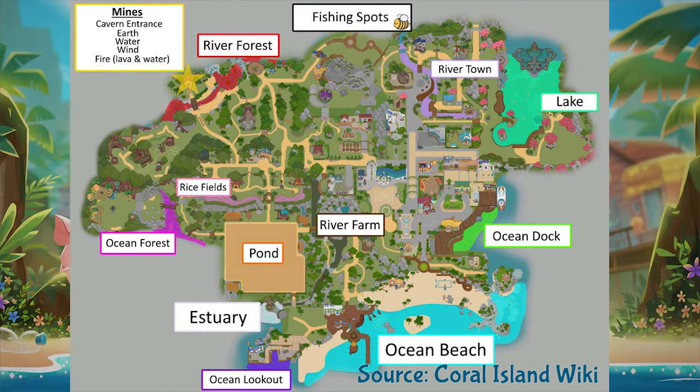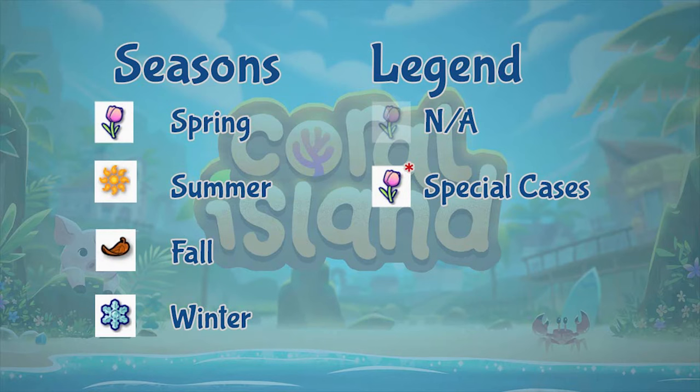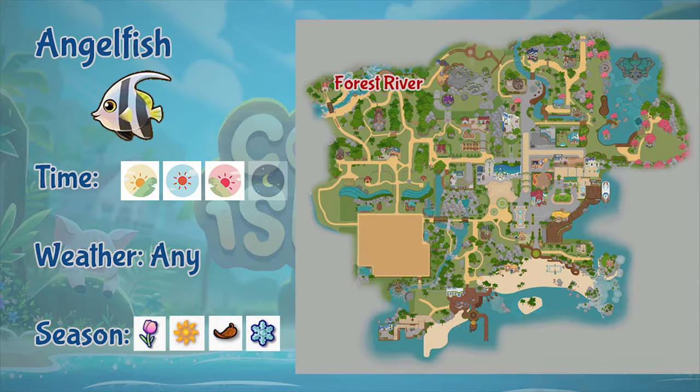Let's get into this guide right away. Here is the map of Coral Island and all the locations that you can fish. Basically any body of water in Coral Island can be a fishing spot. I will refer to these names as locations of where you can find certain types of fish. Certain fish only come at certain times of day: morning is 6 AM to 11:50 AM, afternoon is 12 noon to 5:50 PM, evening is 6 PM to 8:50 PM, and night is 9 PM onwards to 1 AM. These icons signify the seasons the fish will occur. If it's faded out, the fish will not be available, and a red asterisk indicates special cases you need to take note of.